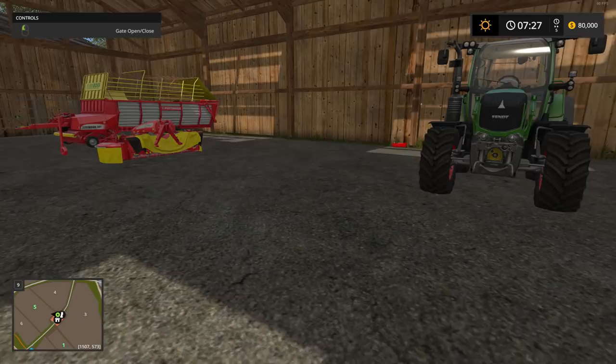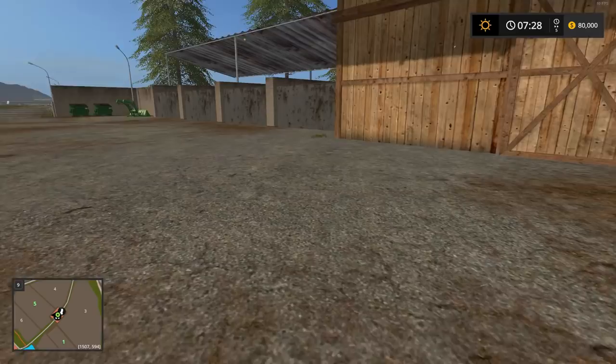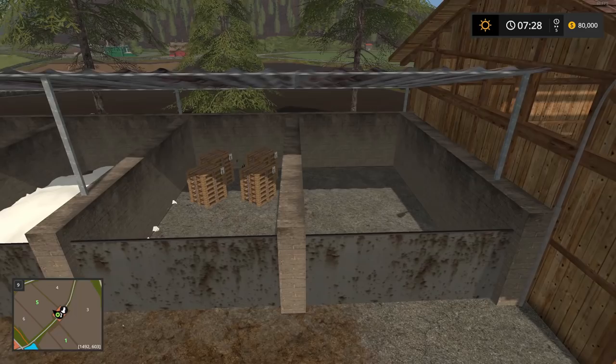Here is some storage for your vehicles — these all open with left click. We have a few vehicles inside. There's also storage for seed, fertilizer, and whatever else you want to put in there, with some pallets already inside. These open when you go over and press left click.